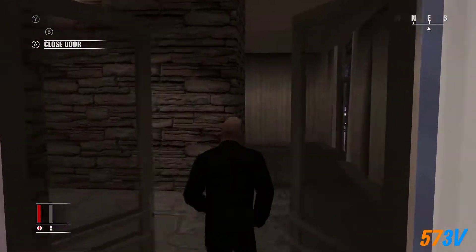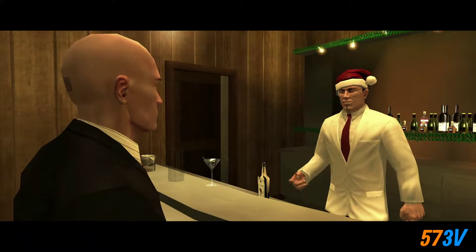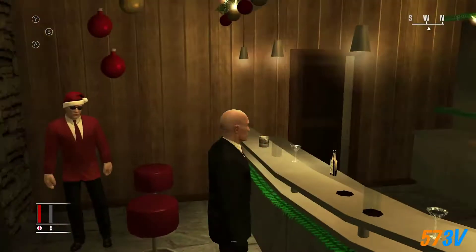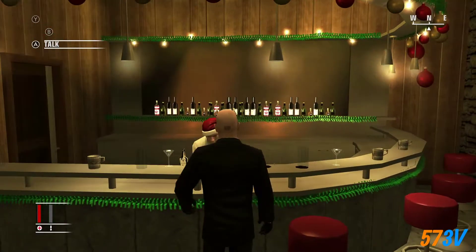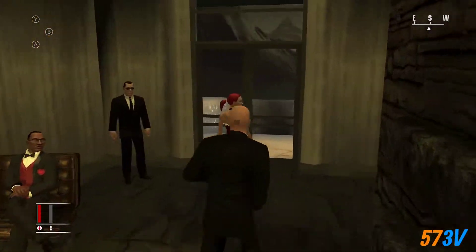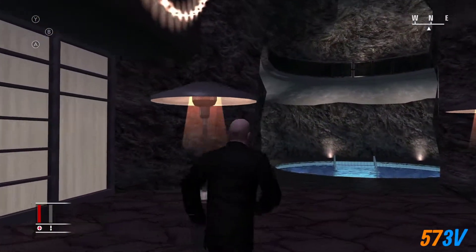Go into the bar area and go straight to the bar. Once at the bar, talk to this guy. He's basically telling you he's got a drug that'll get you laid. You want to take that drug and add it to this martini glass over here. This will be served to Chad Bingham and we will then watch him go off with someone, and then we can sneak up and kill the guy.